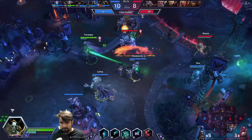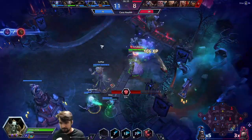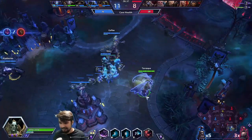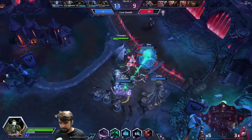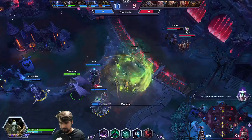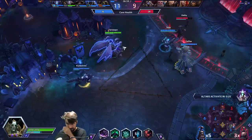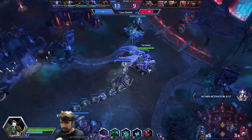Sometimes the game asks us to do things that aren't fun. The winning strategy on Towers of Doom is to sit and occupy the bottom lane — it gives you complete control over the bottom objective, half the control over the middle objective, and near complete control over both merc camps. But asking people to just sit on one pad and not team fight is kind of silly on Sky Temple.